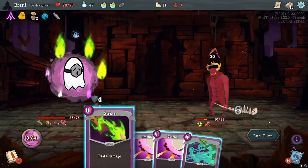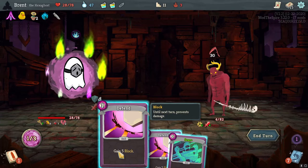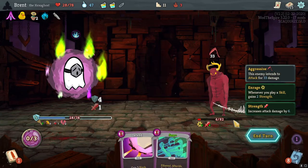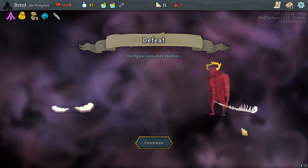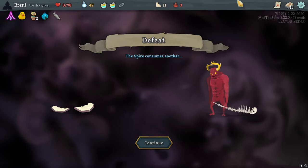We're doing thirty damage. I have to play a defense - I am still dead. Man, this is not a good showing with Hexaghost tonight. That's two quick losses. Even with the effects of the Banana, we got up to eight points but it was not enough.